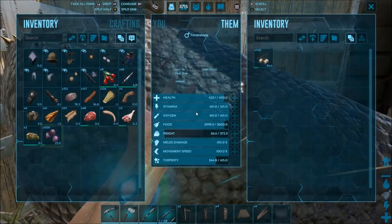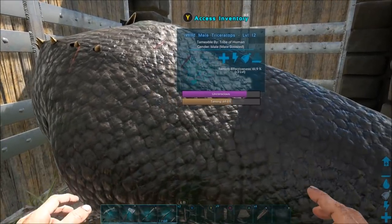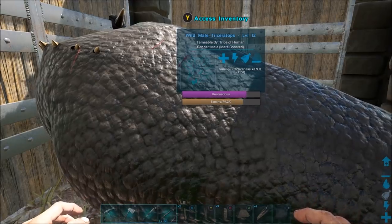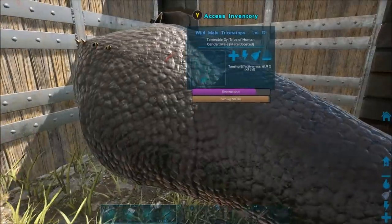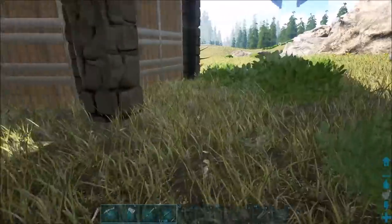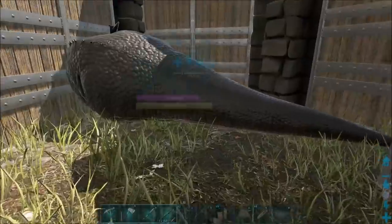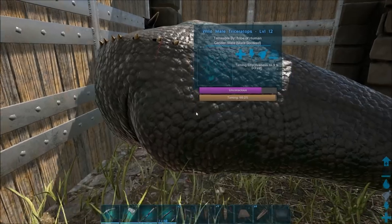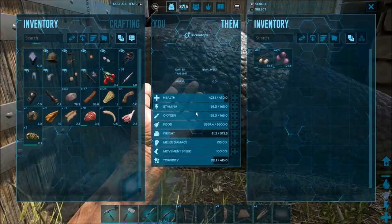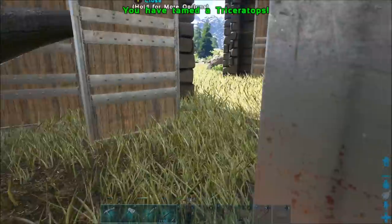So we need this one to be tamed a lot faster - that's 65% - so let's whack the meju berries in it now. It's shooting up: 51, 60, 69, 79, 80, 88, 98 - and boom, tamed! So this one is going to be tamed with one more bite, and that is the one that we knocked down second.